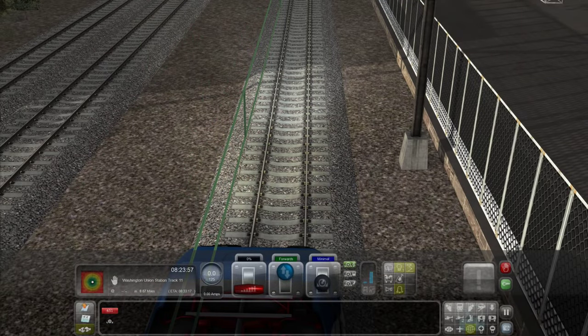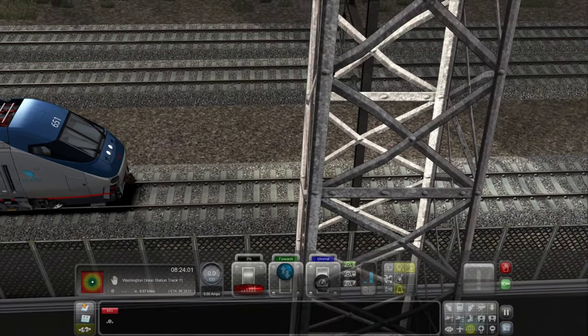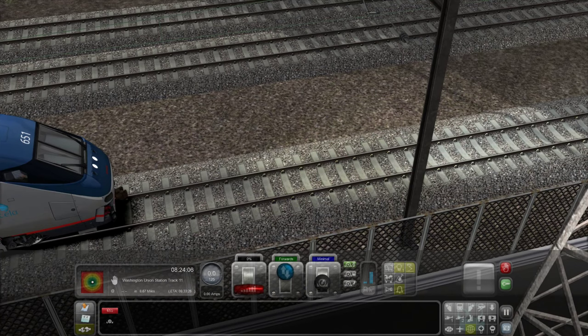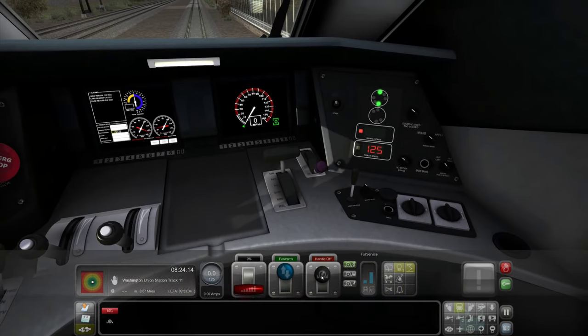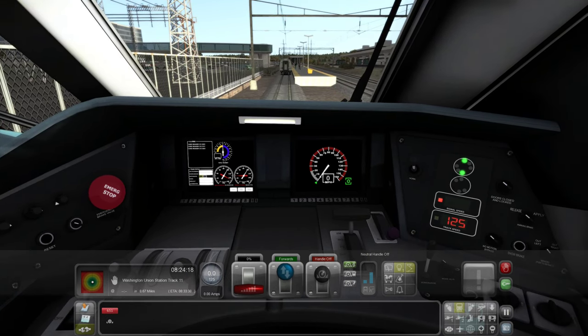For those lights that are controlled by Lua rather than by the game itself — that's generally the ditch lights — there is now a fading effect. And for double-ended locomotives, the ditch lights on the reverse end will finally turn on if you change cabs.